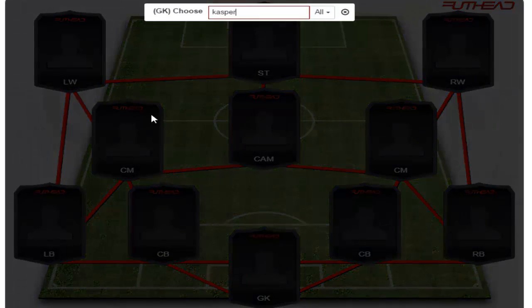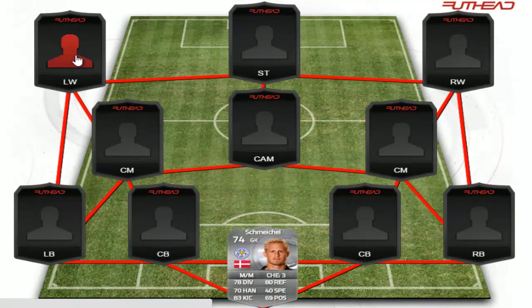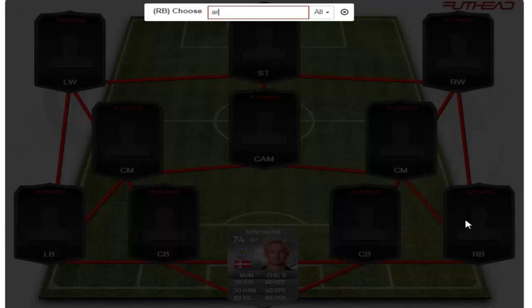Let's go straight into it. In goal we have Casper Schmeichel, the goalkeeper from Lazio, the 74-rated silver rare. Very nice stats — diving, handling, kicking — very nice. His reflexes are also very nice.